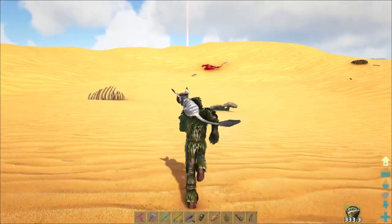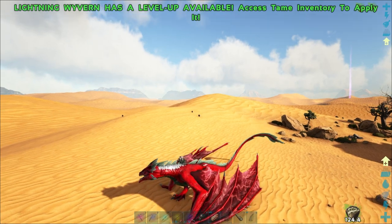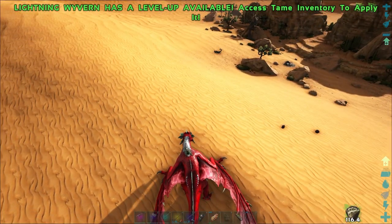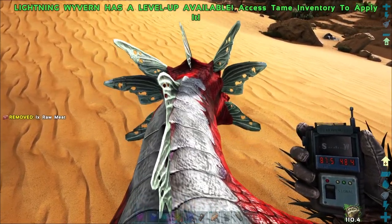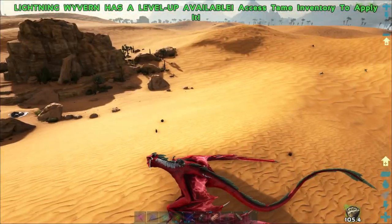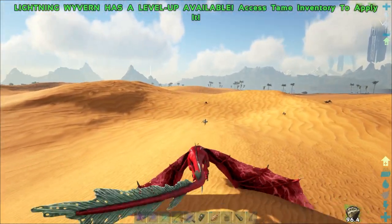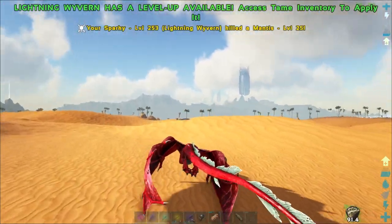We just actually had another death worm spawn right over here where the other one was, because there's still an empty bag here. I don't know if they keep spawning in the same exact spot - that's pretty interesting. Just in case you're interested, we've got 87.5 degrees latitude and 48.4 degrees longitude on the Lost Island here. This is also a cool spot because I believe there's two oil veins and a well nearby. There's a level 145 mantis out that direction, so we're going to go try to tame this one.